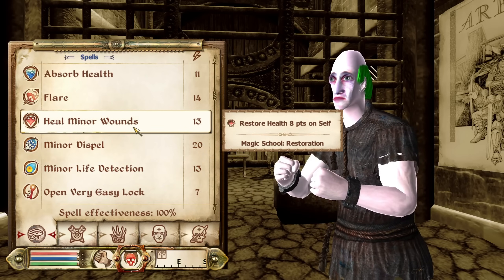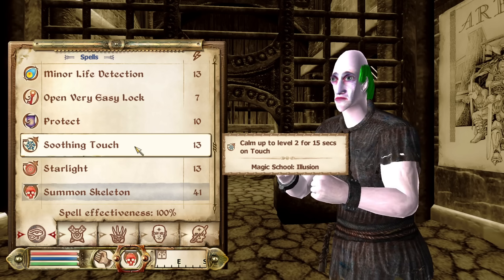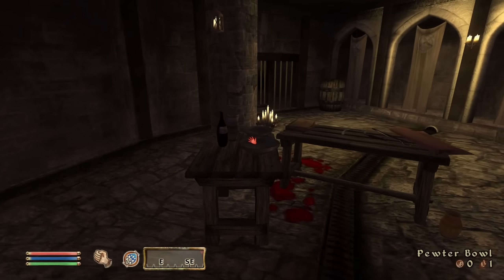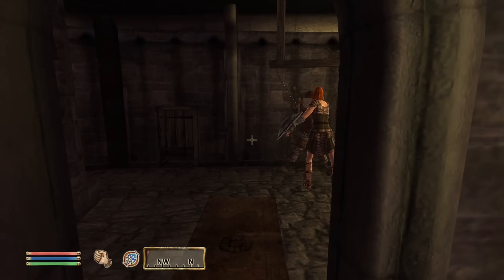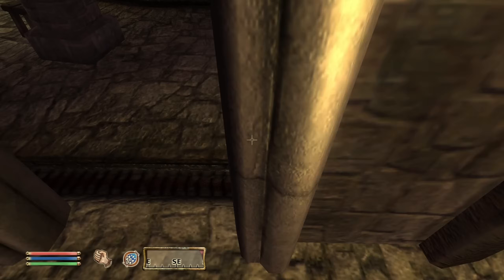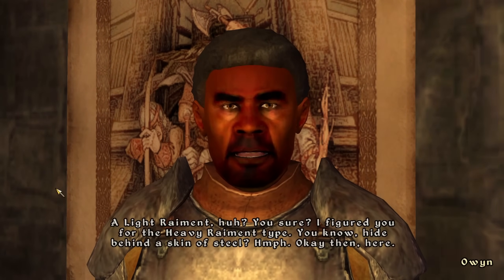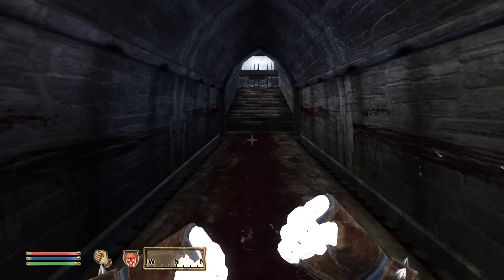Taking a look at my spells, I had Summon Skeleton for Conjuration, Protect for Alteration, Heal Minor Wounds for Restoration, and Minor Dispel for Mysticism. Going down into the Bloodworks, I scoured the arena and found nothing I could utilize, so arena winnings would be the only way to acquire new things. I went through the administration process with Owen and selected Light Armor for my raiment of choice. And so it began — my first fight in the arena as a level 1 Conjurer Pit Dog.